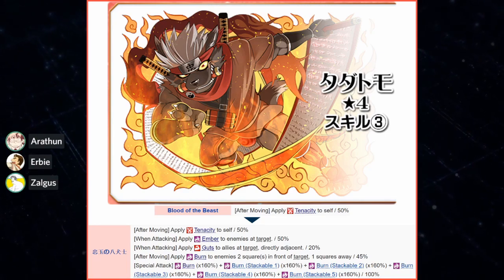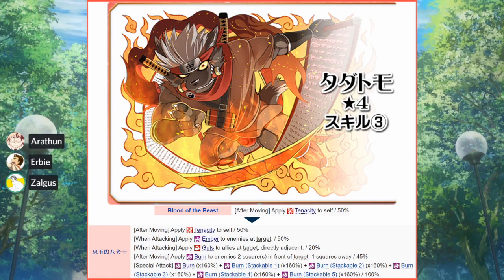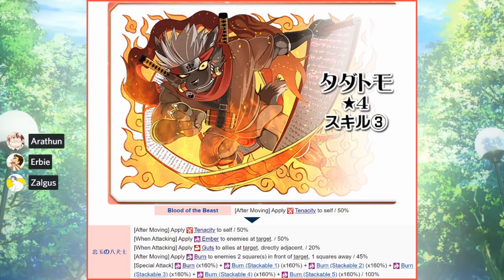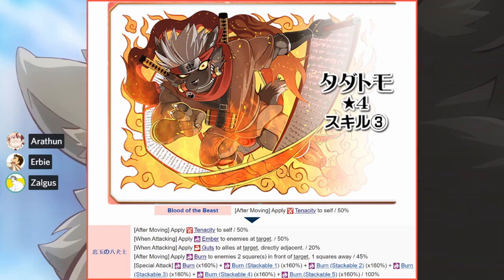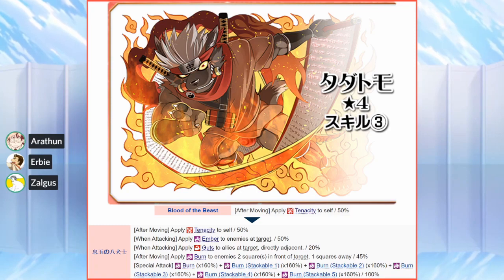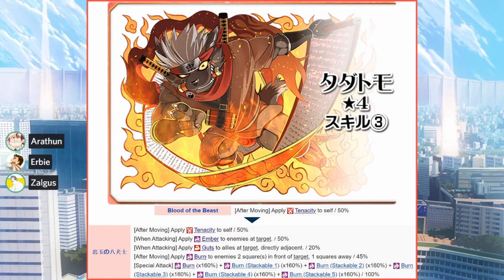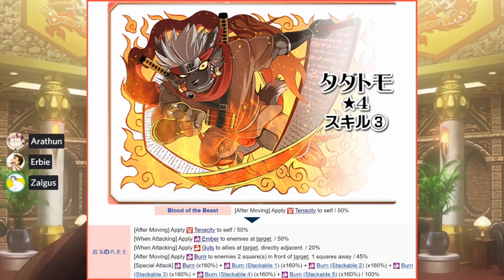He has pretty neat support in the guts spam, and since he's a fire unit, he can get prayer easily for proc rate. If he gets concentration and prayer, that's 70 percent, and then skill seed, so he can get pretty high if you really go for it. Since he's magic range, he'll always have plenty of chances to proc it.